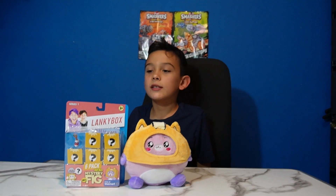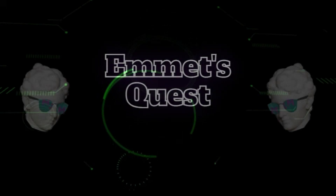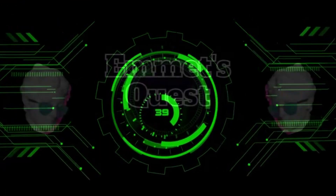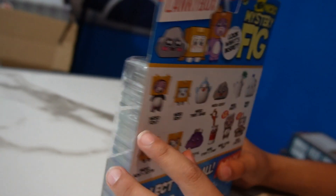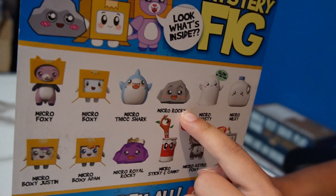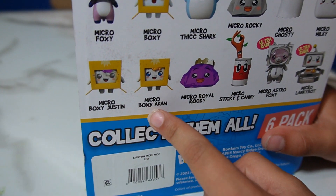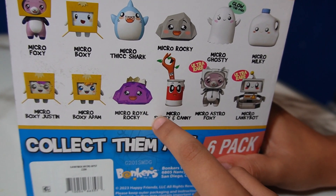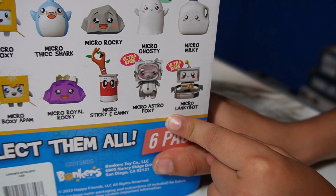Hi everybody, welcome to MetsQuest! Today we're opening LankyBox new micro mystery figures Series 1. So we have Sticking Candy, Micro Foxy, Micro Boxy, Micro Thick Shark, Micro Rocky, Micro Ghost that glows in the dark, Micro Milky, Micro Boxy Justin, Micro Boxy Adam, Micro Royal Rocky — this is the one we got — Micro Sticking Candy, and the ultra rares: Micro Astro Boxy and Micro LankyBox.